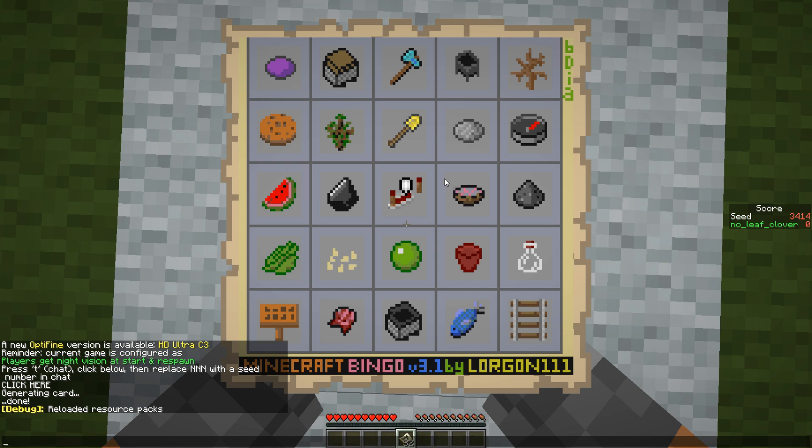Mushroom stew is usually not too bad. I don't remember what the spawn looks like — I think this was a coral biome spawn maybe, but I don't really remember. Diagonals don't really look that great.